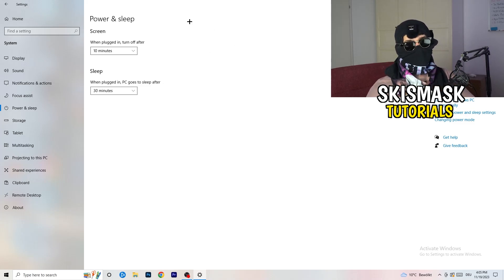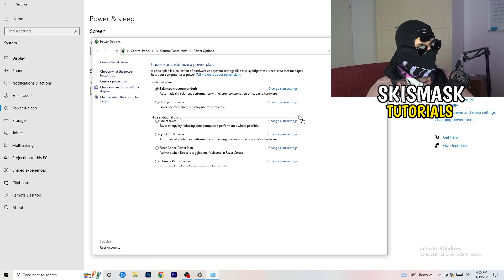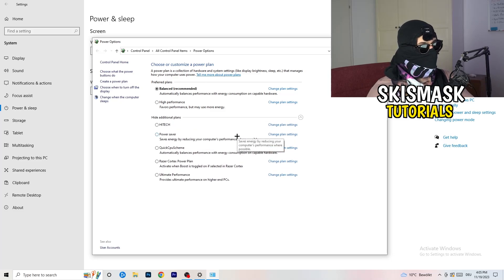Next, go to Power and Sleep, then click Additional Power Settings on the right-hand side. Open up all additional power plans by clicking the small arrow. For me, Balanced works best, but some PCs are different — so check High Performance, Balanced, and Power Saver to see which one works best for you. Take your time and check each one.